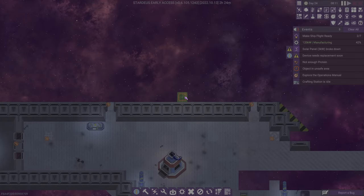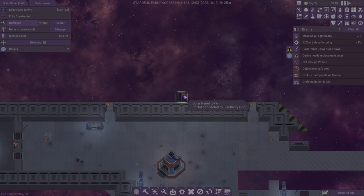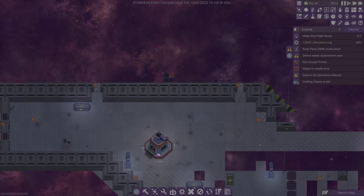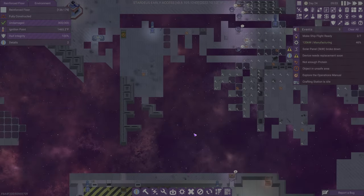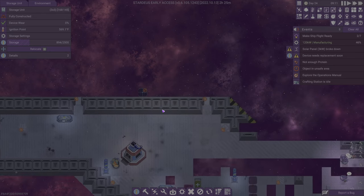The device is worn out and cannot be repaired anymore. Well, if that's the case, we might as well disassemble it — cancel, disassemble that bad boy. If we can't do anything about it, what's the point of leaving it there? Storage is totally full — let's eject all this stuff. I hope we didn't lose a bunch of materials because the queue seems done. Our third storage unit is pretty full but not totally full.